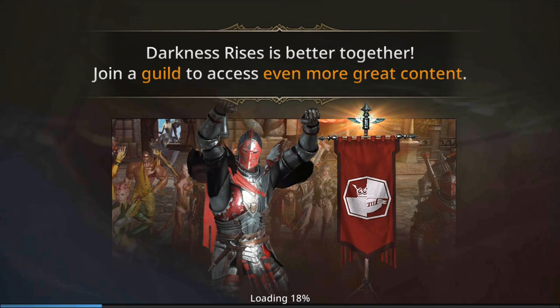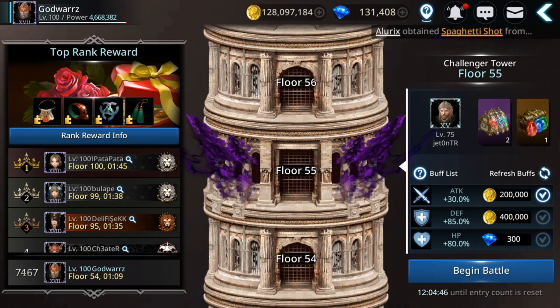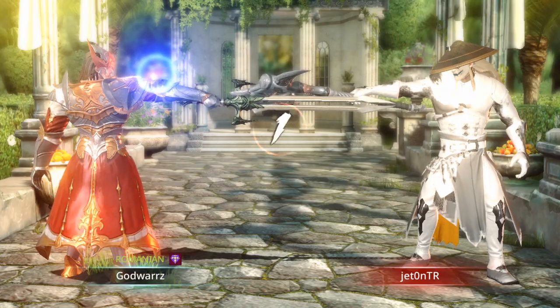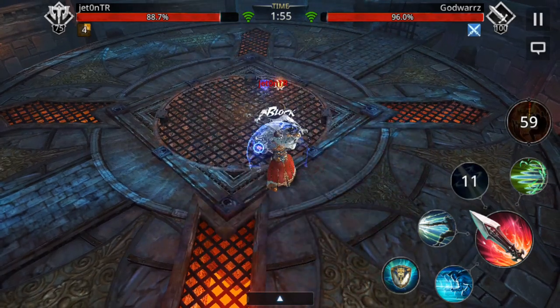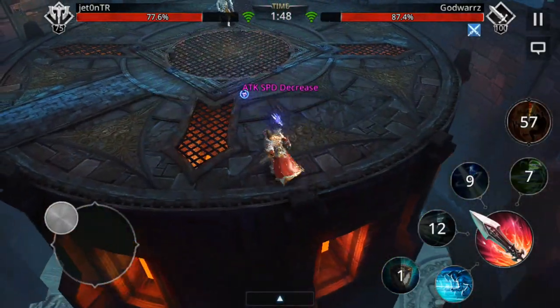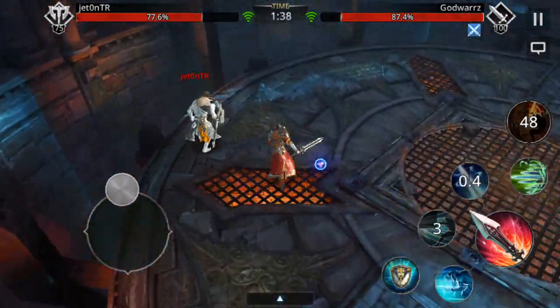Let's see - can we pull 3 more wins? Then we'll move on to another character, maybe go on the archer. This might be interesting. His movement speed is quite high.